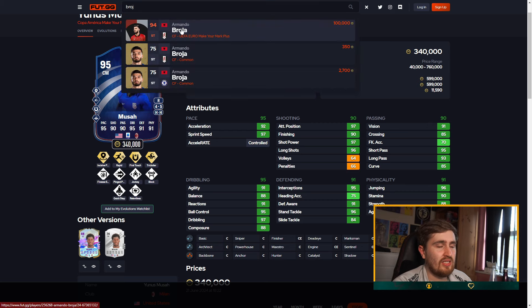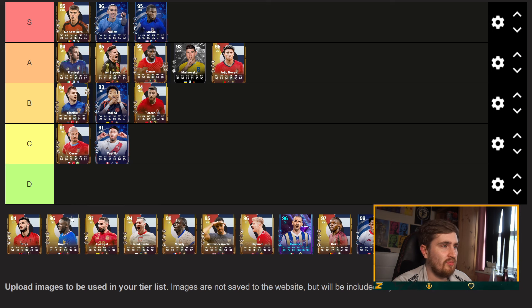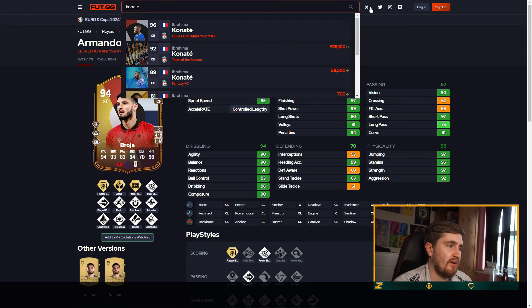Roger Albano should be playing decent — tolerance to be fair. Finesse, five star weak foot, Aerial. Luminecki's probably an S-tier — card's amazing, he'll be very good.